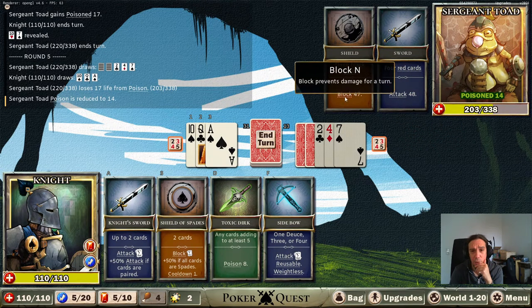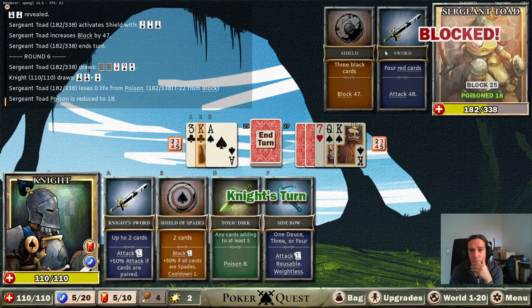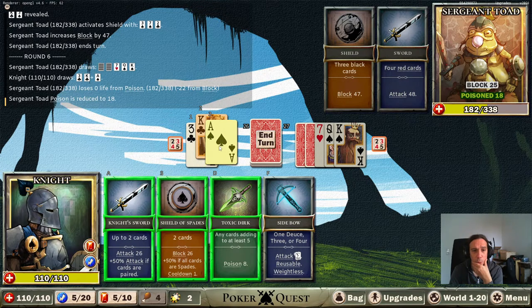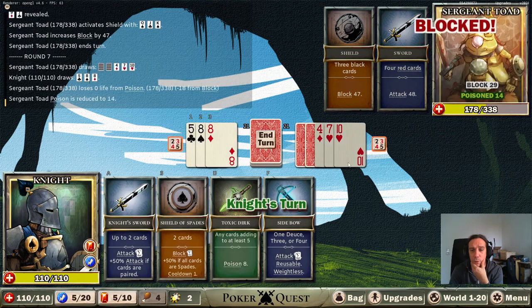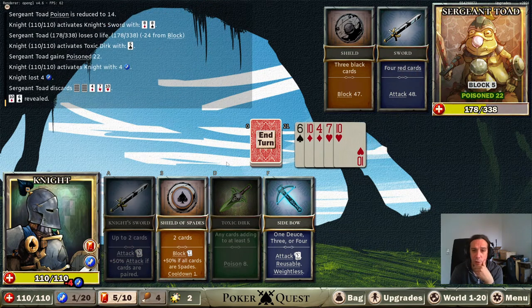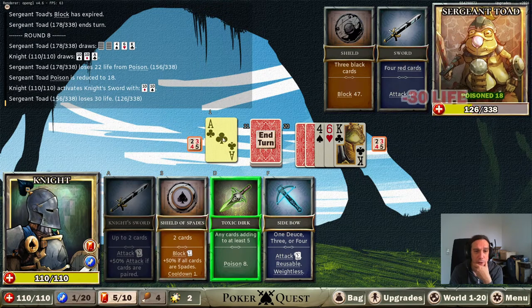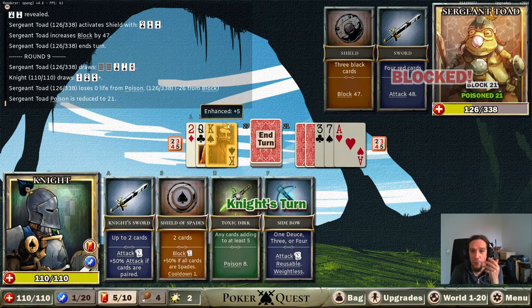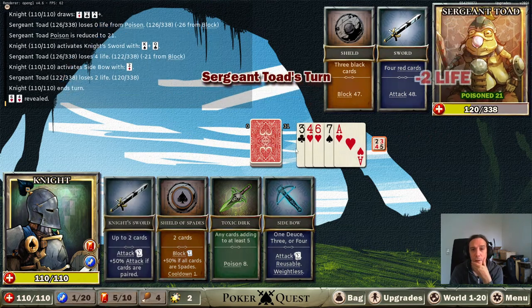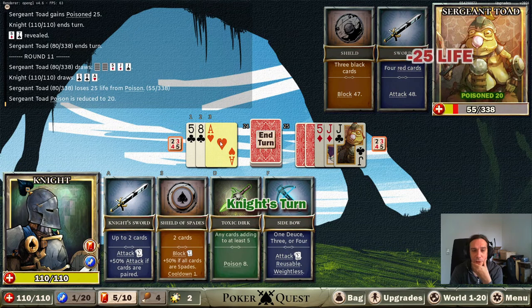This dude is going to be harvesting a huge amount of block. More block incoming and this is pretty much a guaranteed whack in the face - we'll just avoid that. It was four red cards - it's pretty nice that you get to see whether or not you took that. So far so good, looks like we're winning this, but it's the very first boss fight so let's not get ahead of ourselves.